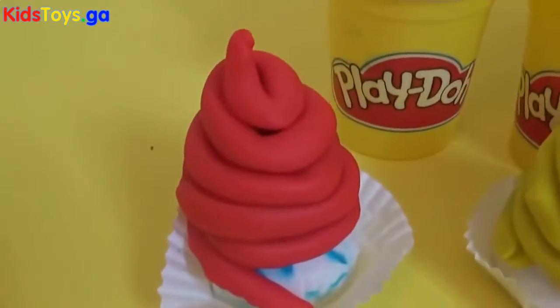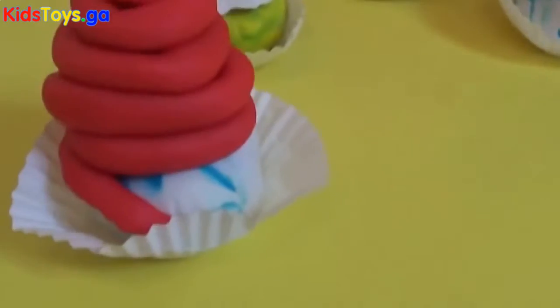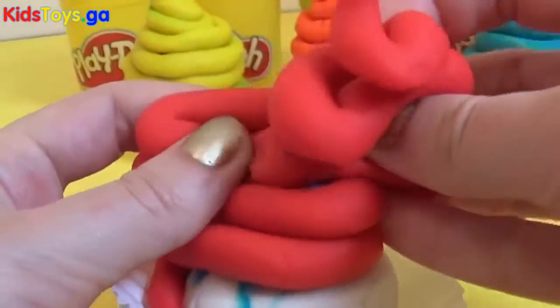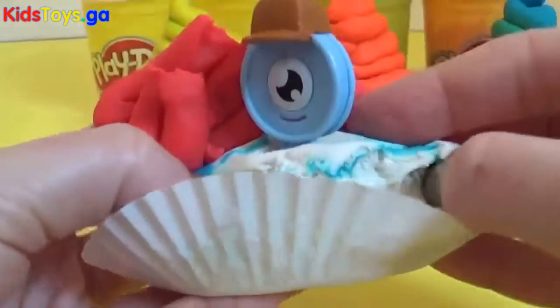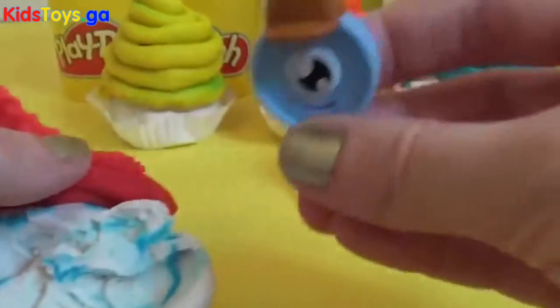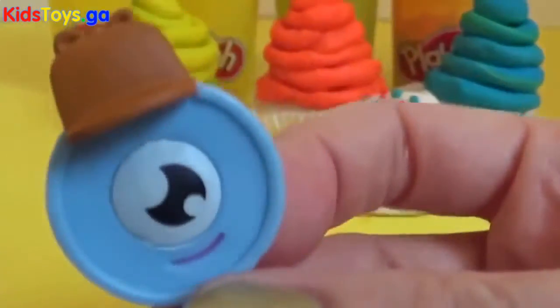Let's start with the red cupcake. Here we have the red cupcake. What's going to be inside? Look who it is! It is Doyle from Moshi Monsters. Hey!